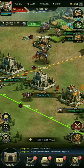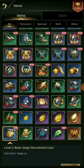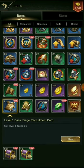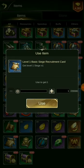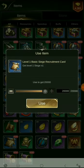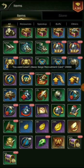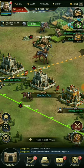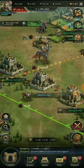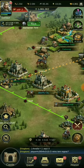I collect the compensation and go to my items section. There it shows 'level 1 basic siege recruitment.' I hit use, and that's where my 20,000 troops all come in. My power increases by maybe 200k — easy, and it's all free.